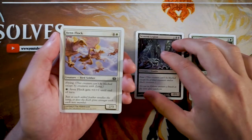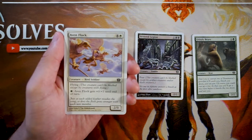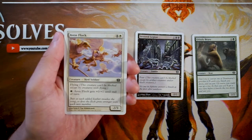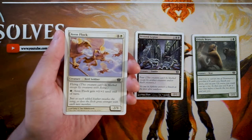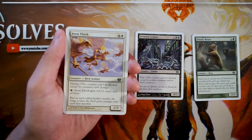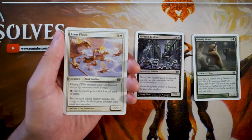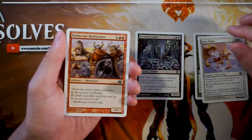Aven Flock is a 2/3 for four and a white with flying. You can pay a white to give it plus zero, plus one until end of turn. It's going to be difficult to kill, but it's not a great five-drop honestly — it invests a lot of mana long-term and for five mana you're only getting a 2/3. I'd much rather have the Severed Legion; Aven Flock is more evasive in concept but I'm not stoked on it.